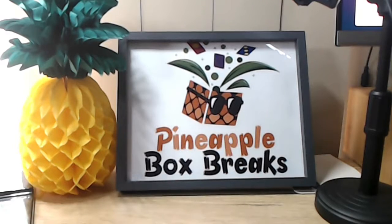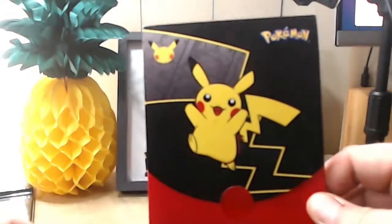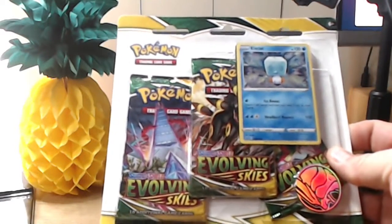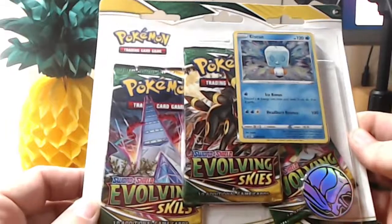My two mates Adam and Ben are right into Pokemon cards — I myself not so much — but we're going to give it a crack and bust some Pokemon cards today. I've got a few packets and a McDonald's pack to break open and just see what we've got. So we have a McDonald's pack and an Evolving Skies 3-pack blaster, or hanging pack, or whatever you want to call it. We'll give that a go as well.